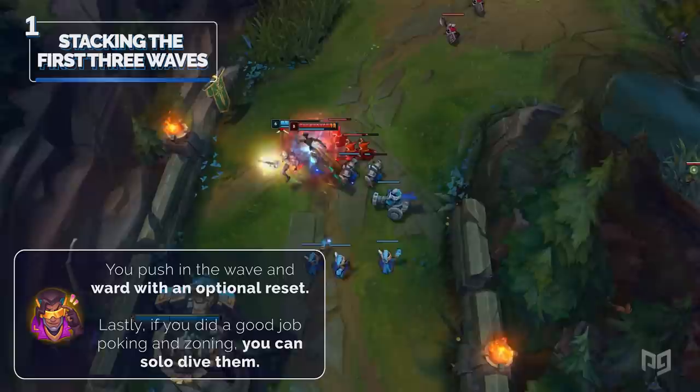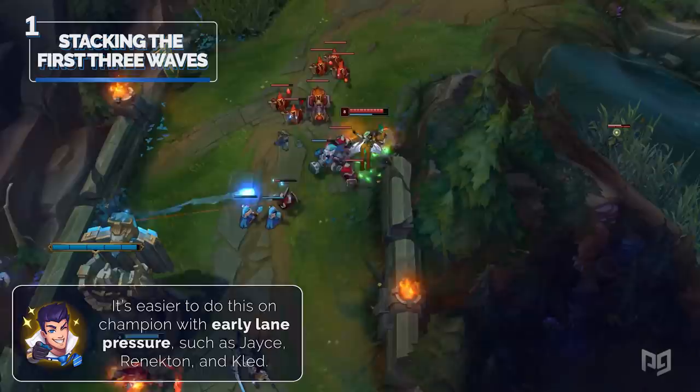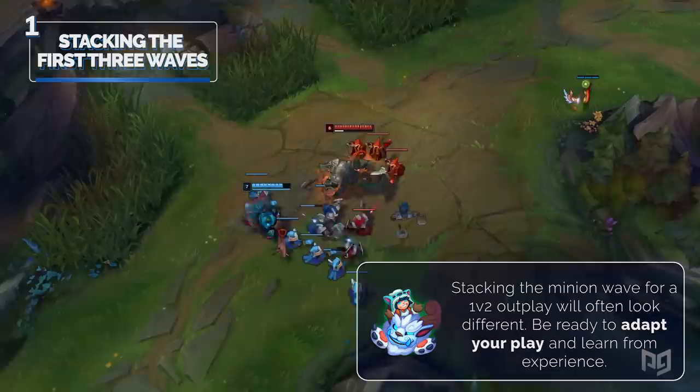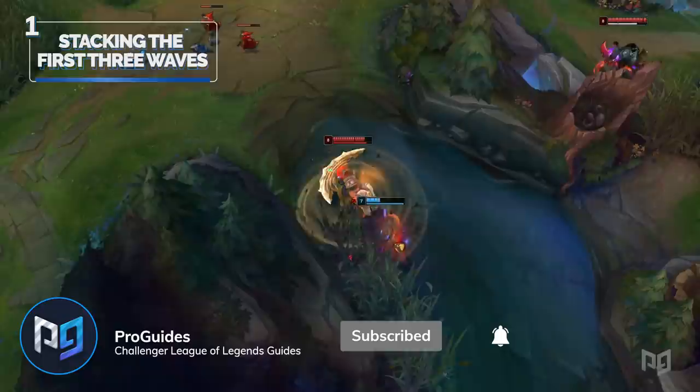A few more tips for this strategy: it's easier to do this on champions with early lane pressure, such as Jayce, Renekton, and Kled. Stacking the minion wave for a 1v2 outplay will often look different, so be ready to adapt your play and learn from experience. And that's how you paint your picture on the beautiful canvas of top lane. If you're into the little things that lead up to big plays, be sure to subscribe for even more in-depth analysis.